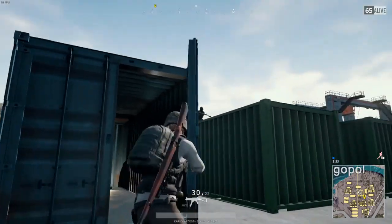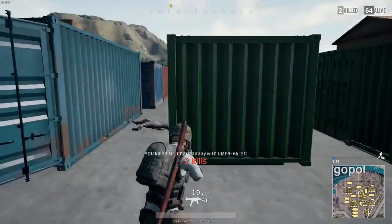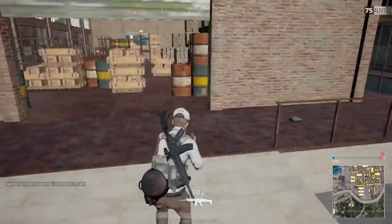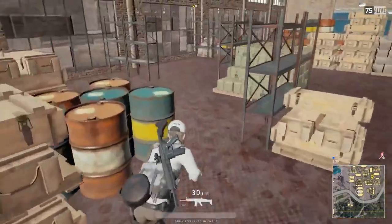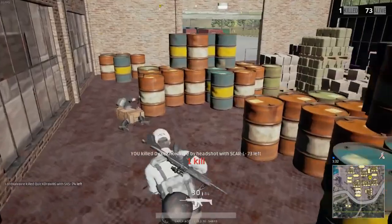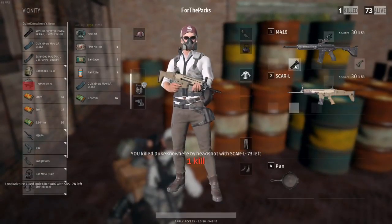I always get an AR and an SMG really fast and just go hunting. Loot the warehouses fast and you'll get some kills right away. I always land at those warehouses and always get kills. If you land on top of the crates and there's nothing there, somebody could come up behind you with a shotgun and rush you. There are some car spawns here, so if the safe zone is far east, you'll have no problem getting there.